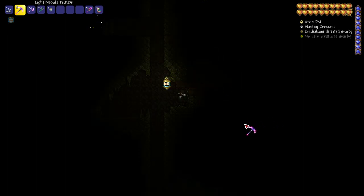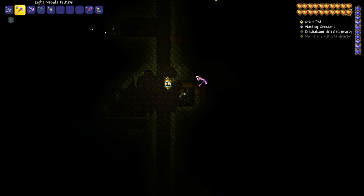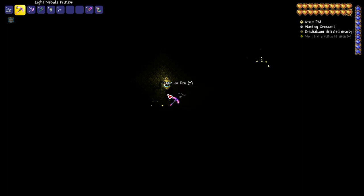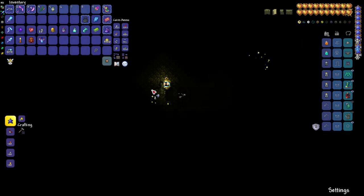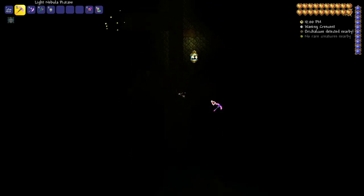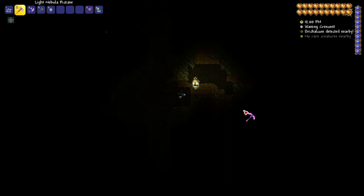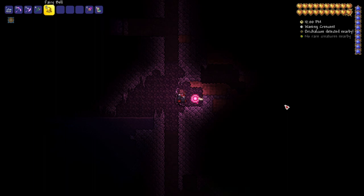Next up is the Magic Lantern. That looks pretty cool and it gives off 65% light as well. You can get it from the Skeleton Merchant. What's cool about the Magic Lantern is it highlights treasure — if you notice, there are some sparkles up here. Let me go check it out — oh hey, it's some ore, some platinum ore! Very nice. It can help you if you don't want to use Spelunker Potions. Not quite as good as Spelunker Potions, but it's better than nothing.